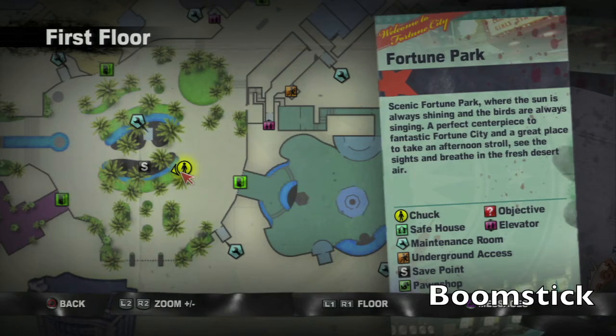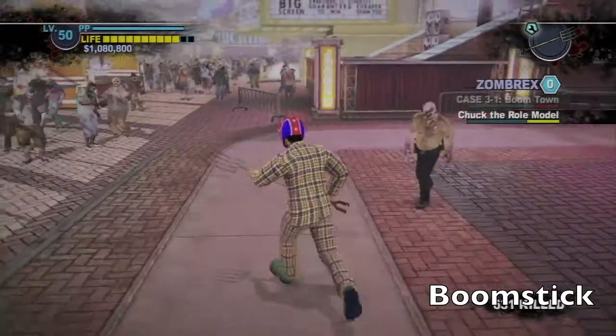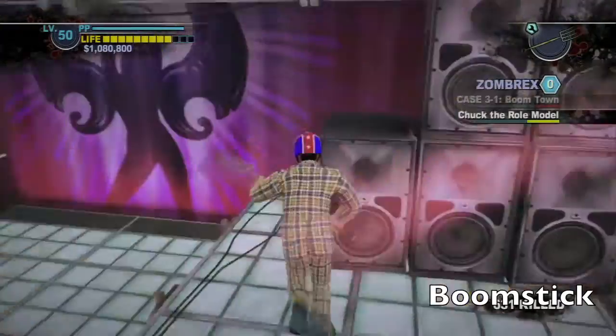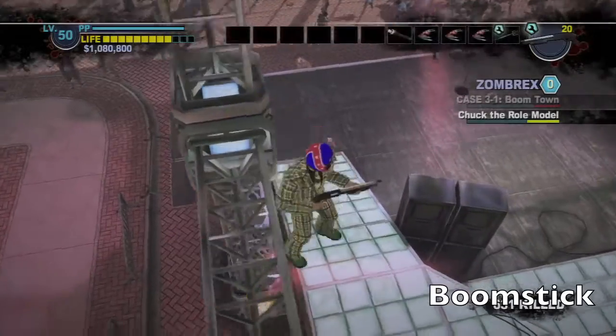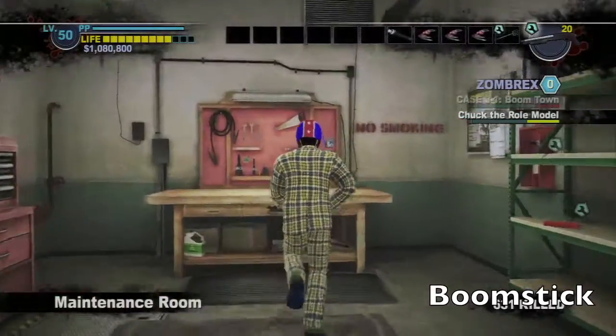Over here, near the fountain area, should be a pitchfork. Back on the stage, instead of the left side we're going to go on the right side, and there should be a shotgun there for some reason. Combining those two together should give us the boomstick.